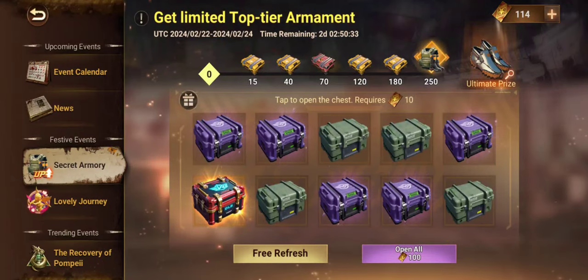It must be noted that opening one box earns you 1 point in the ultimate prize bar only. To earn the ultimate prize, you need to open 250 boxes — in other words, you require 2,500 Armory cards.